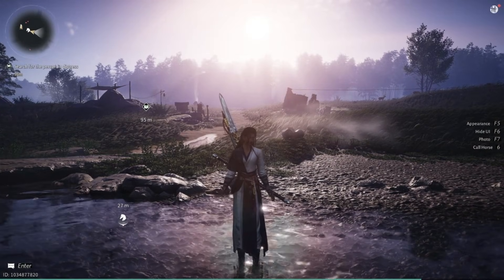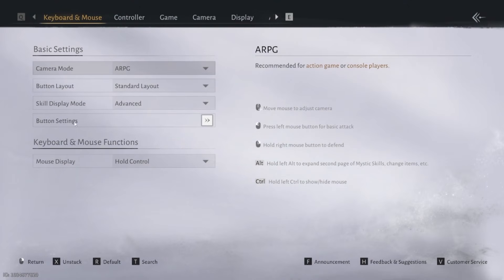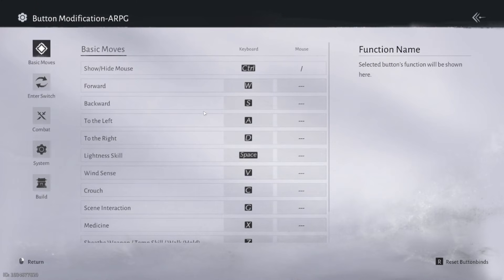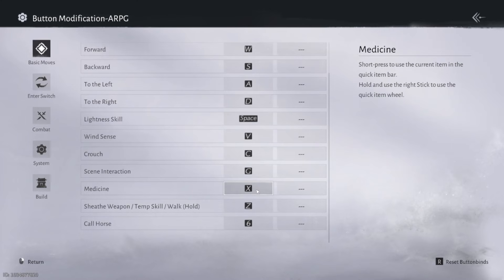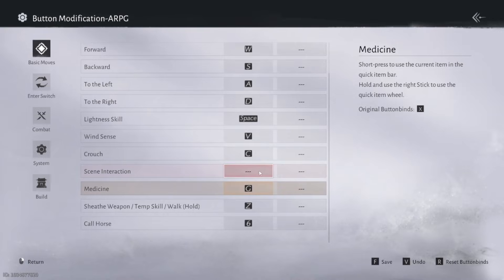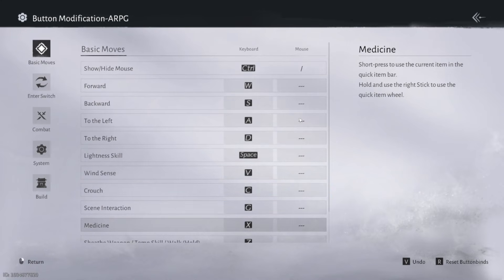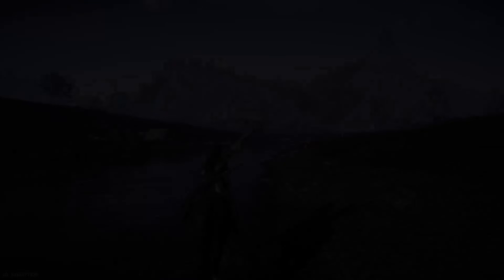To view and change your keybinds, press Escape, go to Settings, and then under Keyboard and Mouse where it says Button Settings, click the arrows. This will take you to your keybinds. You can click any keybind and then press a button you'd like it to be instead. You can also switch it to your mouse by clicking a mouse button on that side.